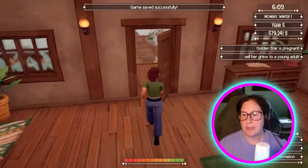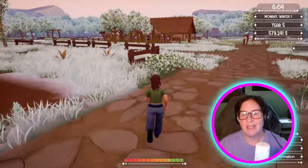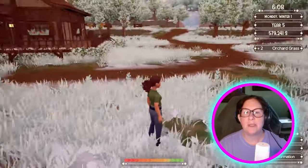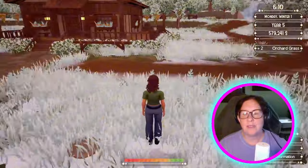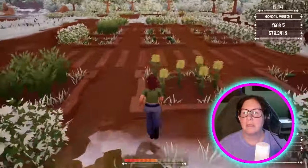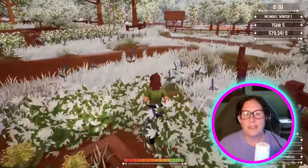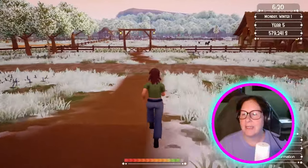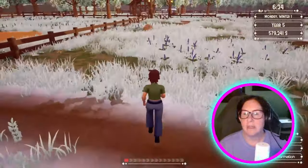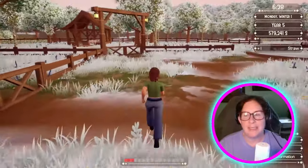Golden Star is pregnant and she'll be an adult — yay! We're on the first day of winter and there are wild horses in Pine Forest. Now we are in winter, it's looking lovely. She did something to the winter — it looks a little more wintery and white than it usually does. The music is doubling as well.